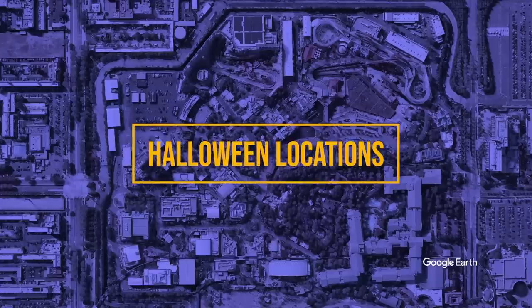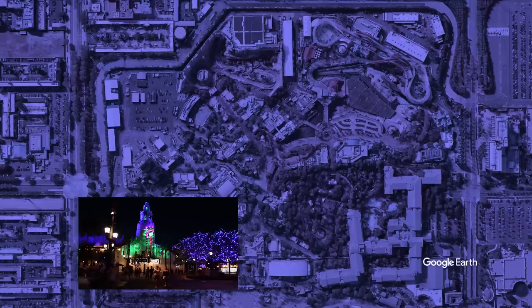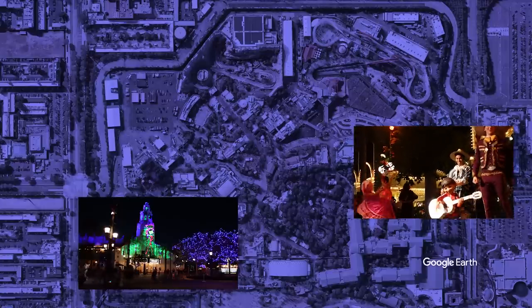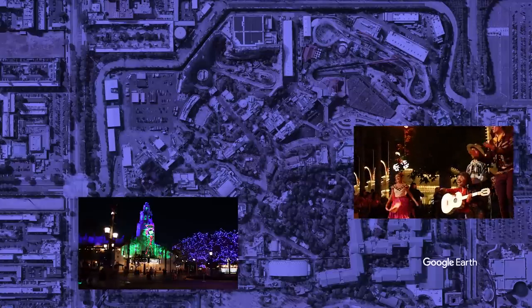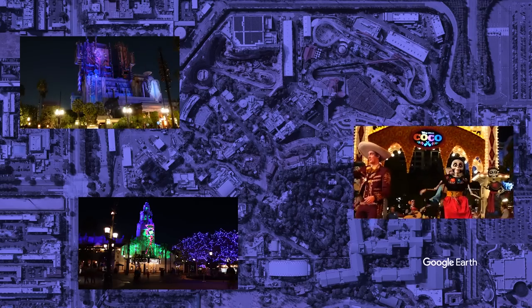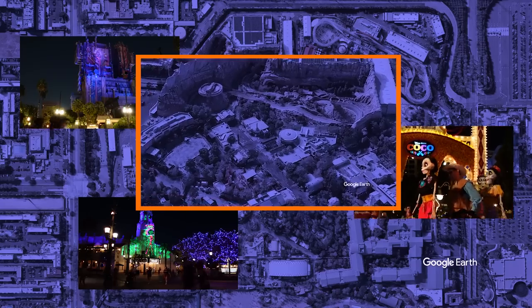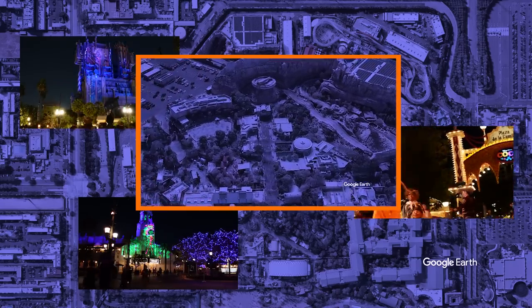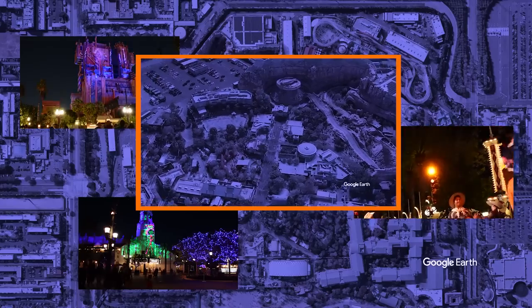We have four main Halloween locations at DCA. Buena Vista Street's soundscape and decorations means vibes and good photos. Paradise Gardens is a wonderful cultural celebration with Coco and DCA's Day of the Dead offerings. Avengers Campus is light on decorations but heavy on thrills with Monsters After Dark. And the headliner is Halloween where Cars Land has become Disneyland Resort's best Halloween location.